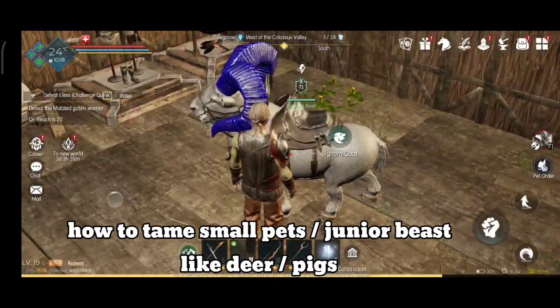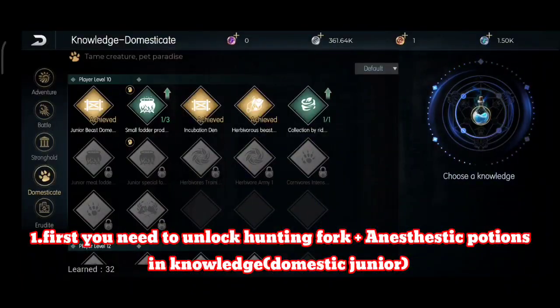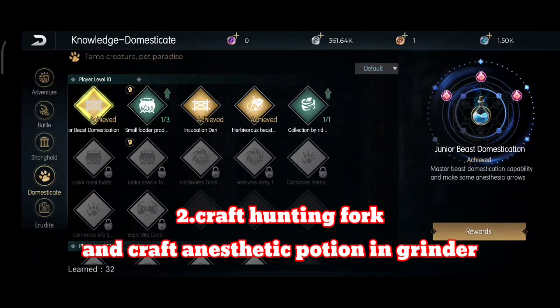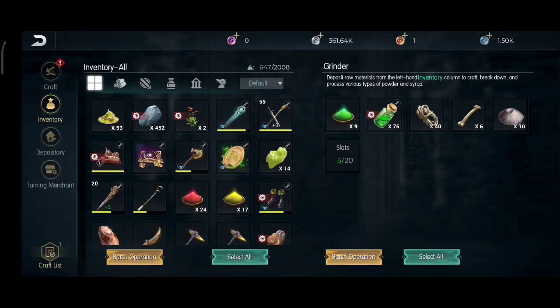Hi everyone. In today's video I am going to tell you how to tame the junior beast in Dark and Light. The first thing you need to do is learn hunting pot and potion in the knowledge of domestic junior. The second thing you need to do is craft the hunting pot and potion in the grinder first.